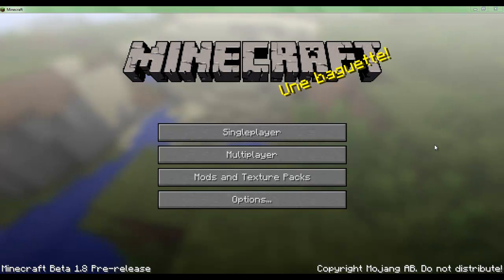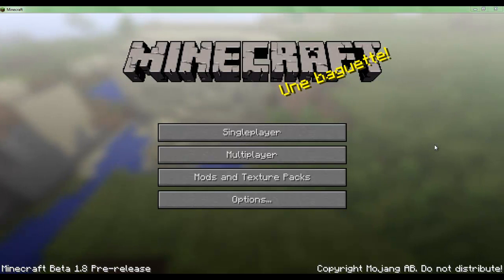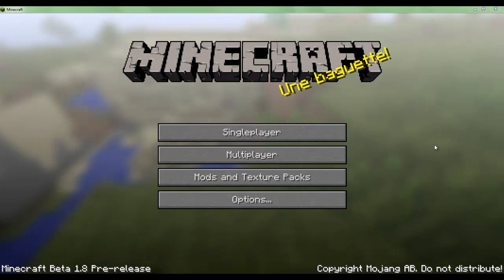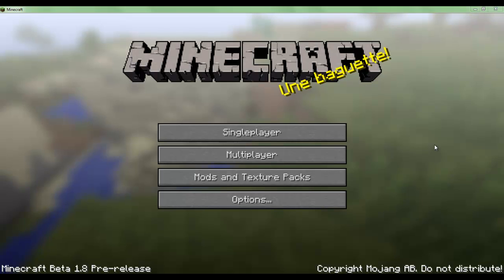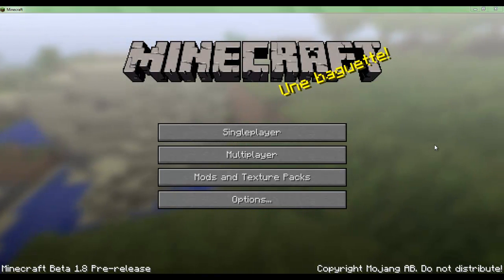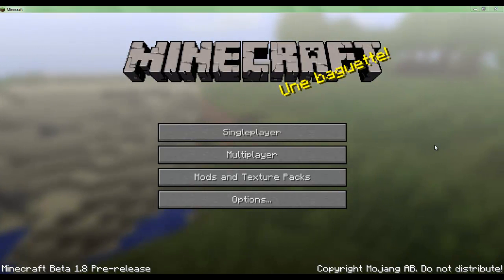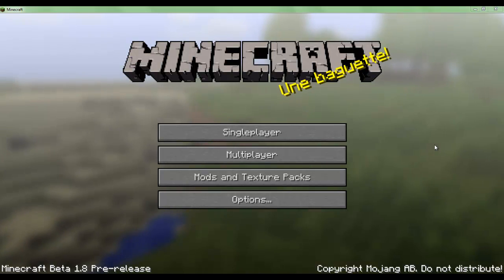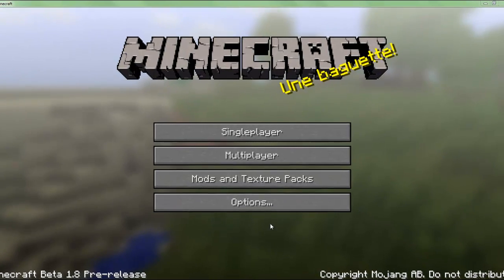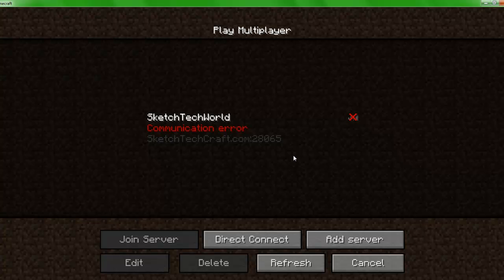Before I give you a full tour of the single player creative mode, I'm going to give you guys a quick tour of what you'll see on each of the menu options, which includes Single Player, Multiplayer, Mods and Texture Packs, and Options. Everything's pretty standard with Options and Mods and Texture Packs, but a lot of stuff has changed in Multiplayer and Single Player, which I want to share with you guys. When you go to Options you'll see the basic stuff, and Mods and Texture Packs are all there too. With Multiplayer, they've added a few new features.